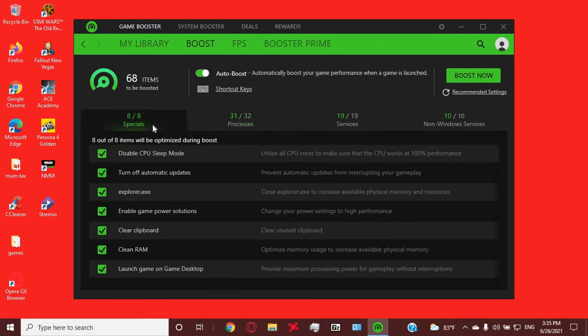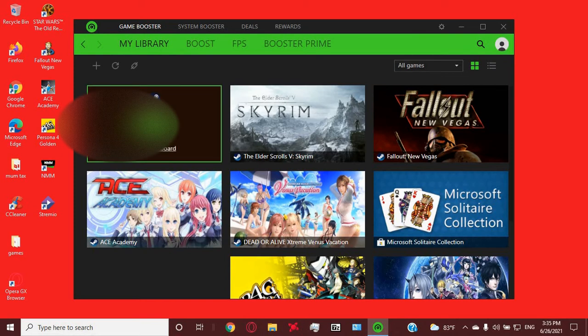Whenever other stuff pops up, just click on everything. Then go over here to My Library and hit play on Star Wars: The Old Republic. It will shut every background thing down and just boost your computer.